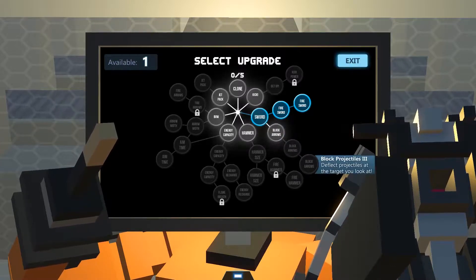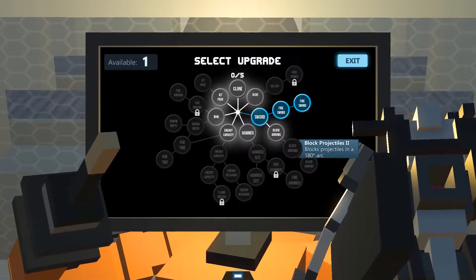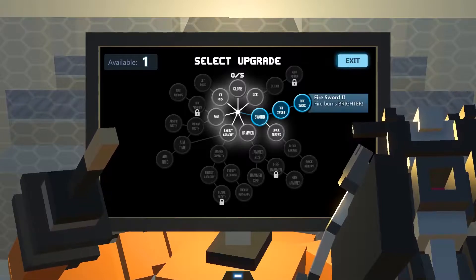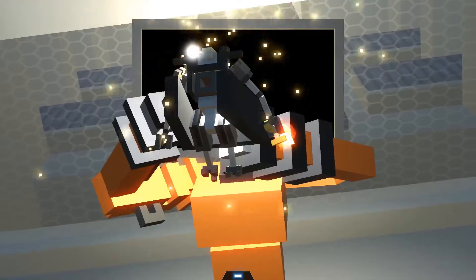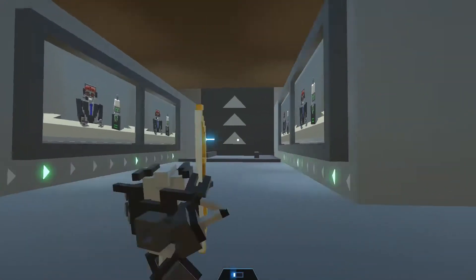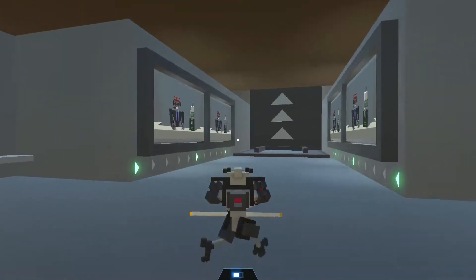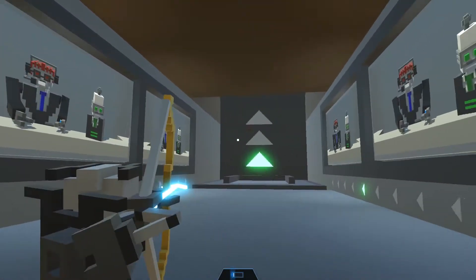Nice typo there. Deflects projectiles at the target you look at — interesting, though that seems very sketchy. Get the bow! So number two is the bow. That bar down there — I need a full energy capacity in order to shoot the bow. There are reasons it's not immediately great.